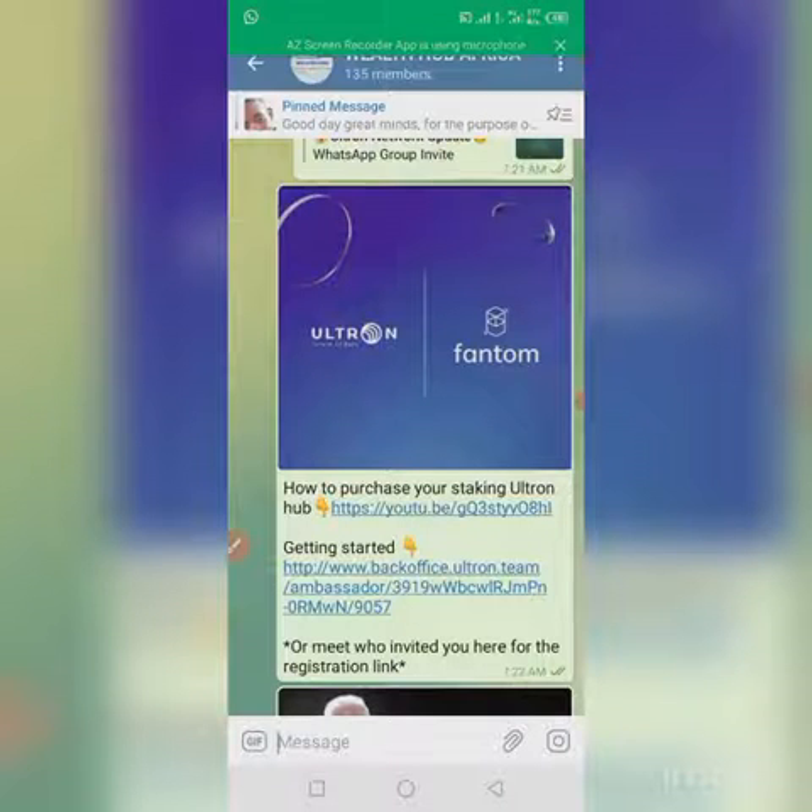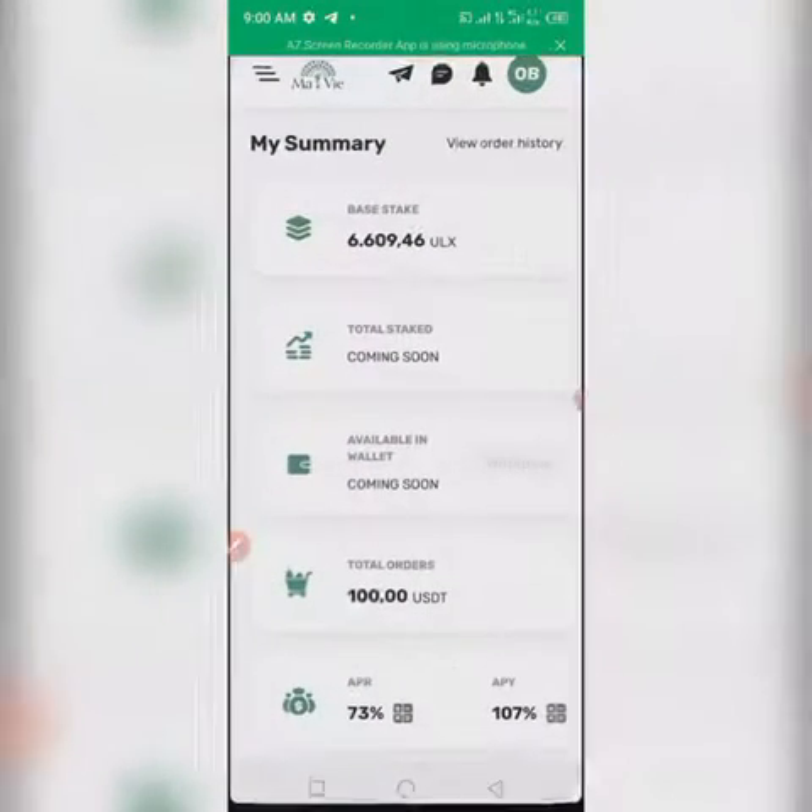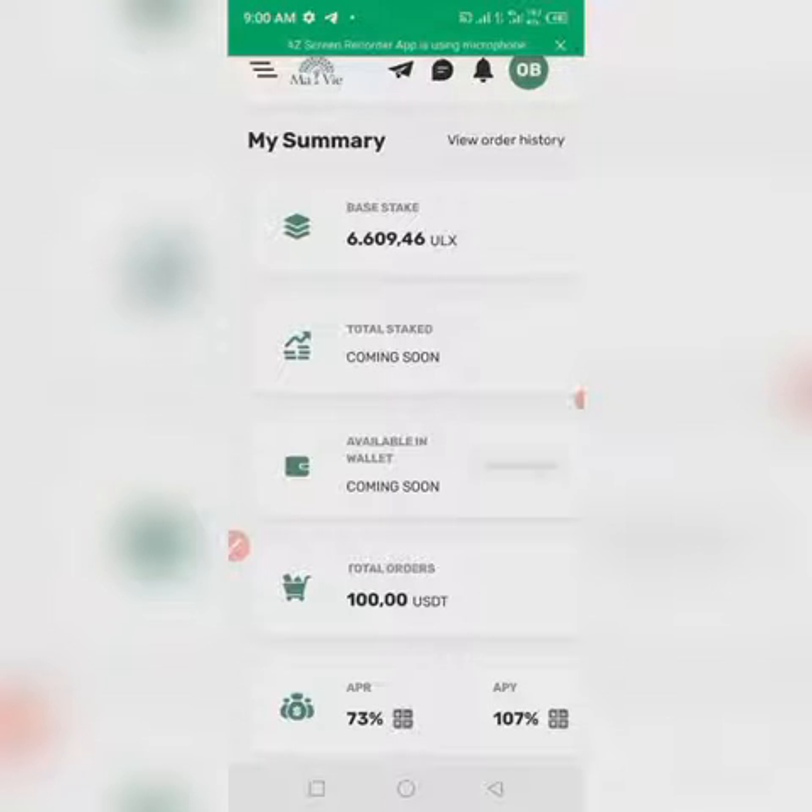Let me show you that, but first — this is our Telegram page, you can join us using the link below this video to stay updated. So without wasting time, let me show you what I'm talking about: the clubhouse and the normal referral bonus wallet. As you can see, my current staking is 6,609 ULS coin, and in this video I want to make use of my referral bonus and clubhouse to purchase another staking.